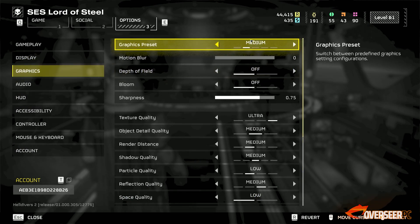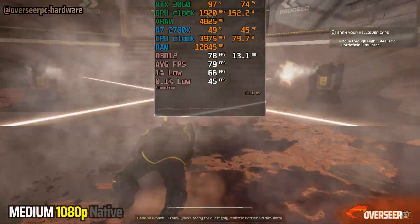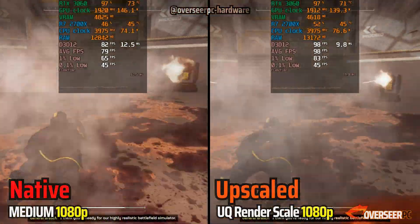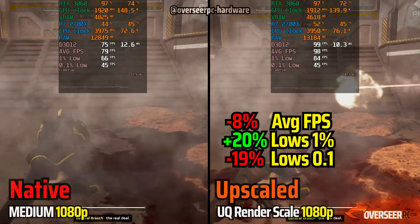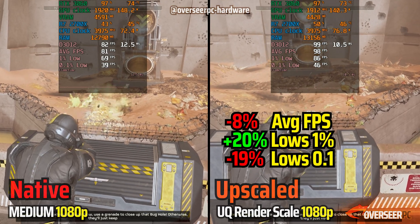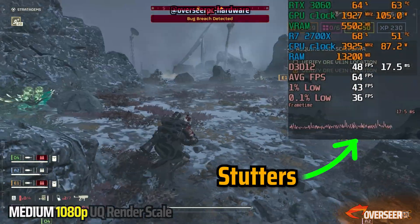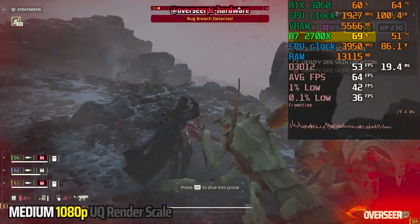Next game is Helldivers 2. Here's how the 2700X runs on medium 1080p native. Let's compare this against medium settings but with ultra-quality upscaling. Looks like we've got some advantage here with upscaling. However, this is only a small area with limited action. How about in the real world with Helldive difficulty, swarmed with a lot of those terminator bugs? Here we have a real-world terminator swarm on our upscaled setting. We are not GPU-bound here with a swarm of bugs.